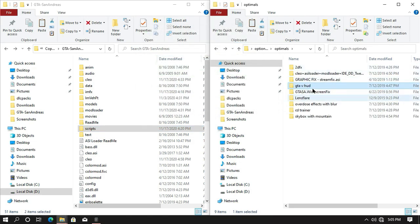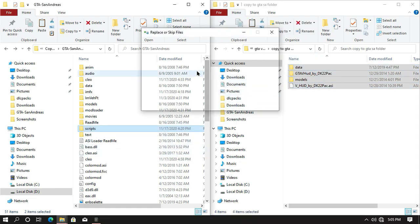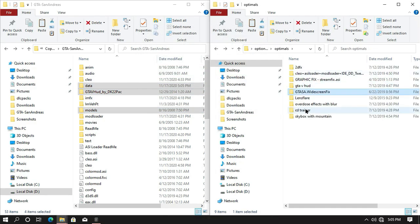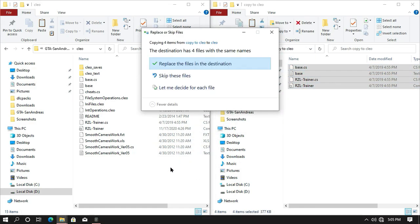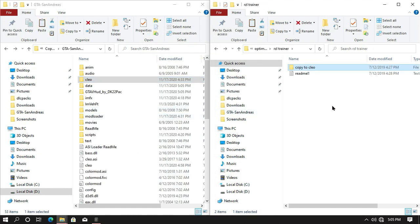Now we are going to install the GT5 Boot. This is an optional mod — if you wish you can install it, or you can leave it as it is. Now we are going to install the RGL Trainer. In order to install the RGL Trainer, open your SLEO folder and then drag and drop all this content into your SLEO folder and you are all done.